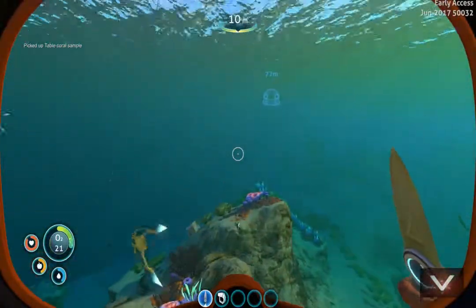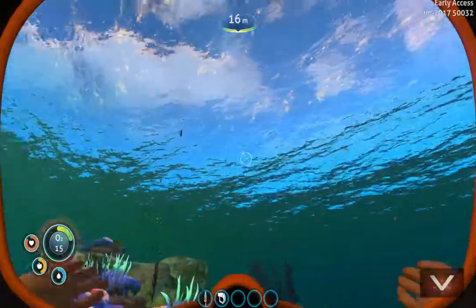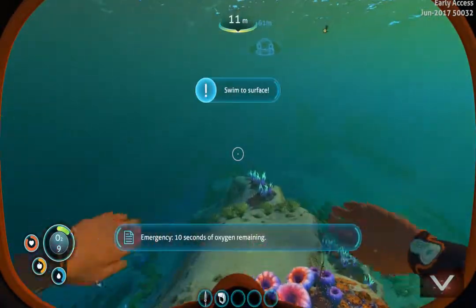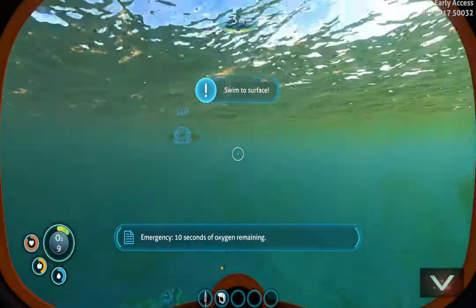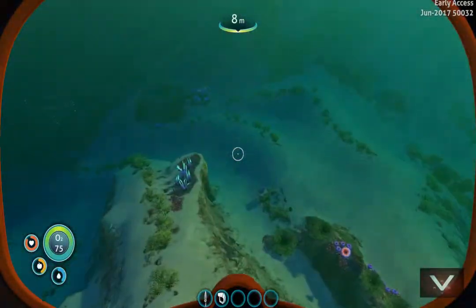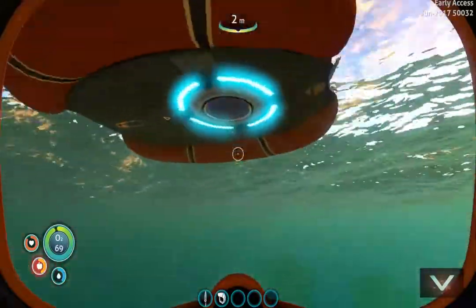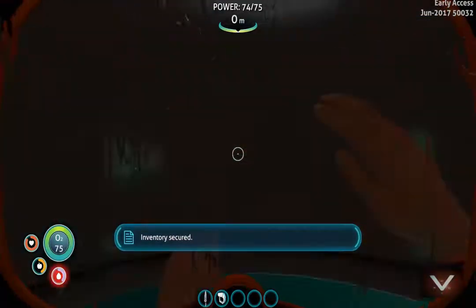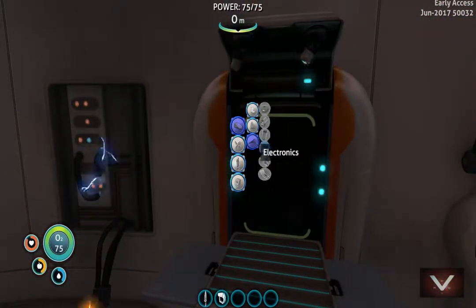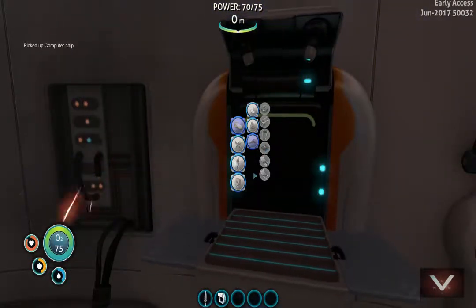So we should be able to make that computer chip now — we're getting kind of hungry. Alright we don't got time to chase food right now. Oxygen. Let's get up in here — gotta slide into the pod. Alright cool. So we should have everything we need for a computer chip. Now we got the computer chip, we can go ahead and do the next step.